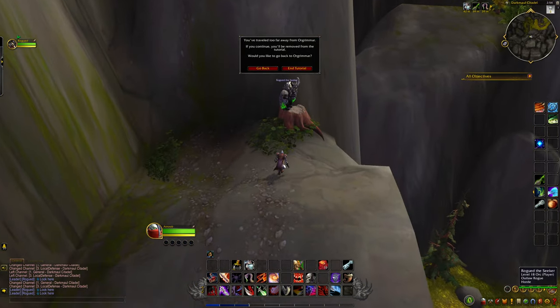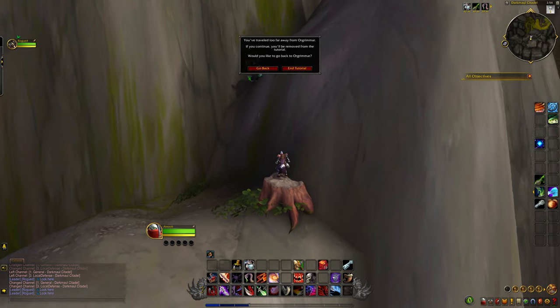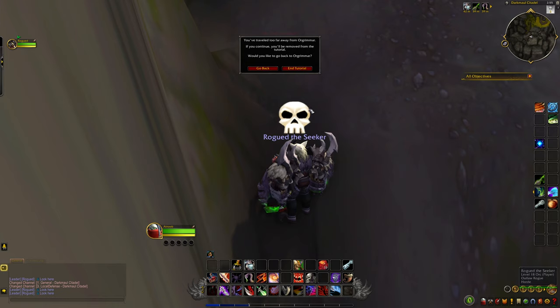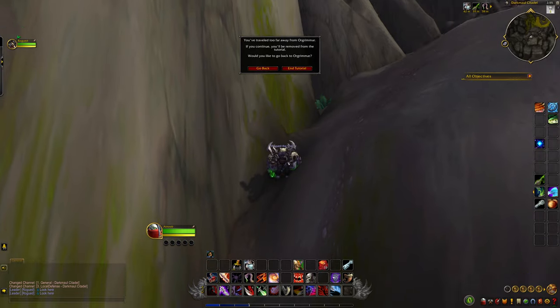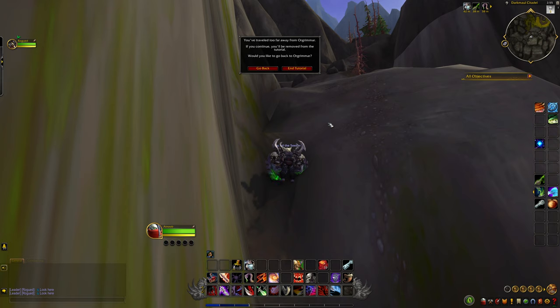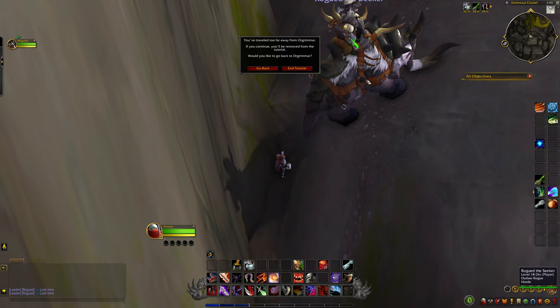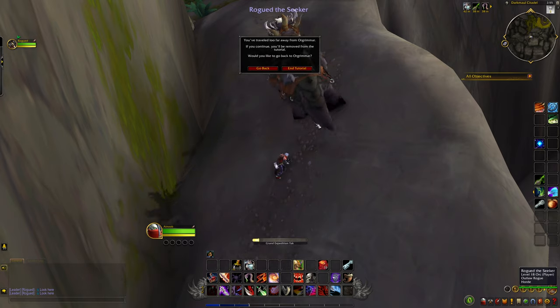We'll speed up and edit this part of the video. There we go! If you get to this location over here — right over here — then just jump straight up. Don't walk at all. Just wait till the grappling hook recharges and then you should be able to hook your way up, and then you're finished. You can keep walking up the mountain and explore all you want — there are a few places you can explore.